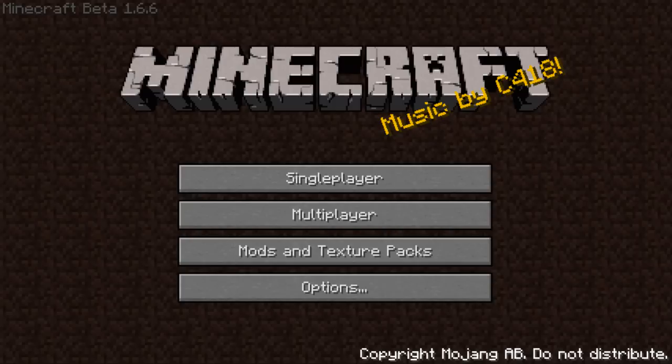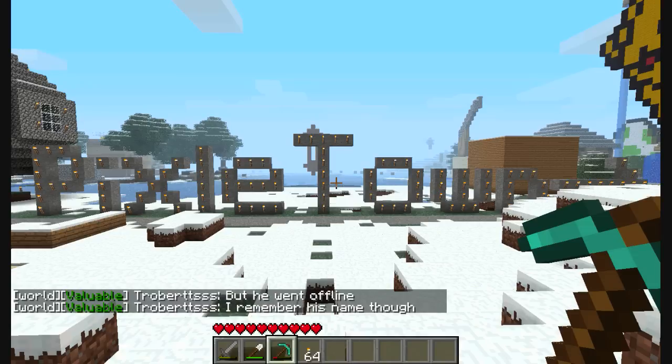Let me open this image. So this first one you see is my sign to my town called Pixel Town. Also there's an arrow pointing at it, but you can't see it because it lands in the way. Next one.